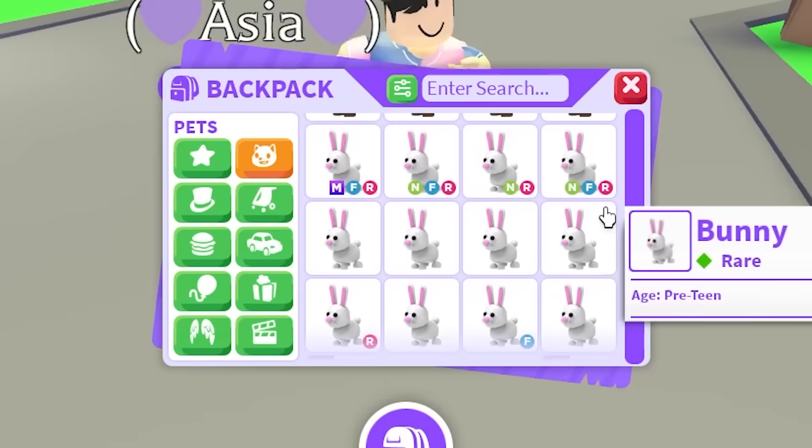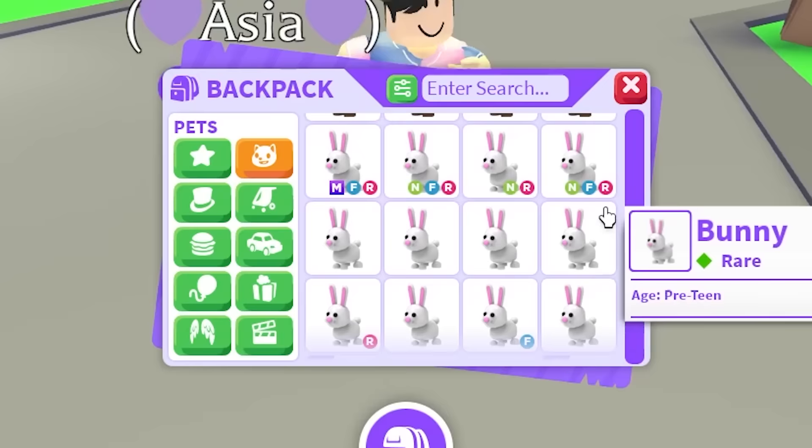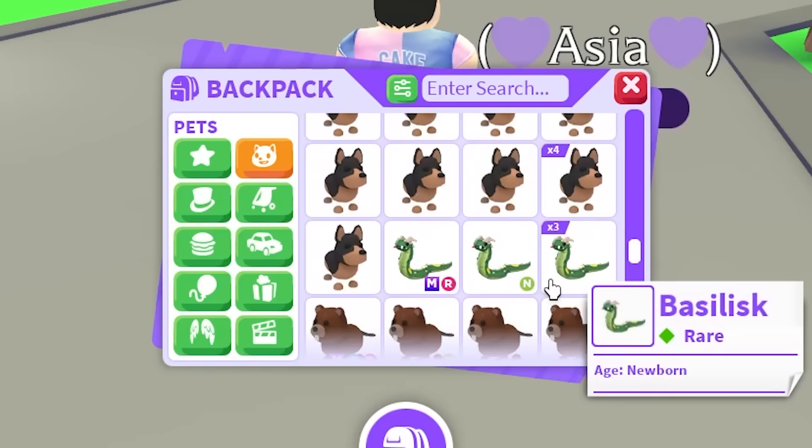We have the Elephant, Eggnog Reindeer, Dilophosaurus, the Cow, the Chipmunk, Castle Hermit. The rares are looking pretty good now. I don't think there's any other rare that I'm missing. We have the Bloodhound, Black Moon Bear. I think we're doing good so far, though I'm surprised we're missing so many.